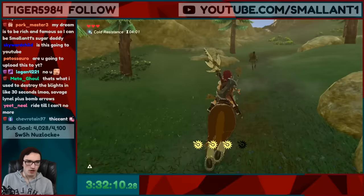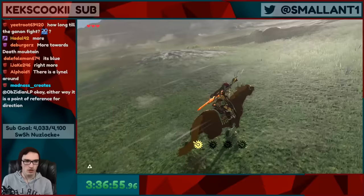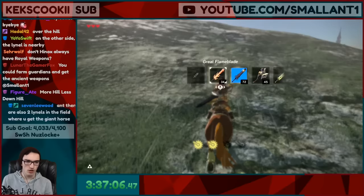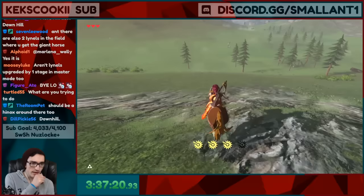Does anyone know where the closest strong Lynel is? Probably over the hill? Cool. If we can mount him and just smash him a bunch of times with the Royal Guard's claymore, that will do the trick. Oh, there he is. Now we save and give him the fight of his life.